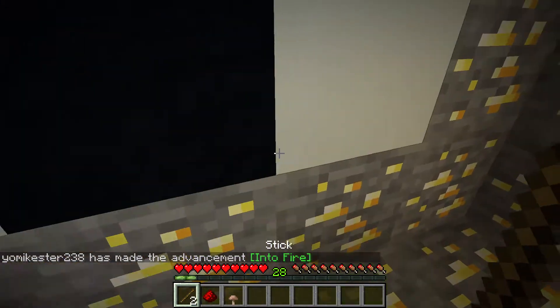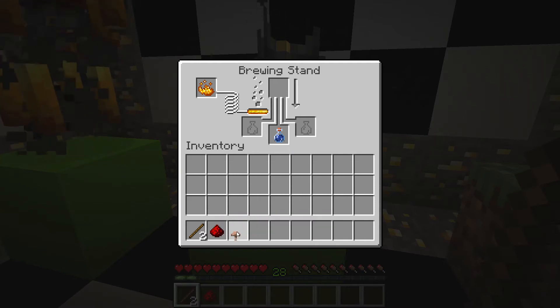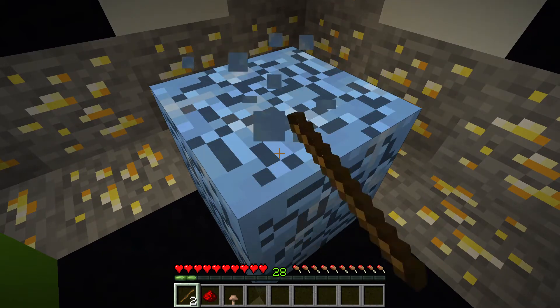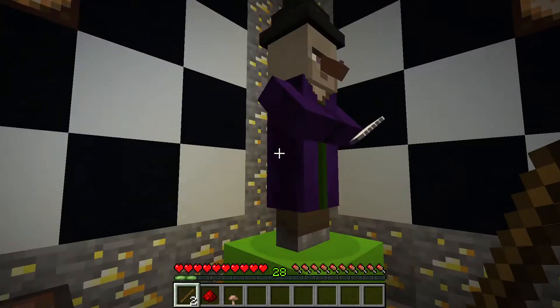We've got a witch right here, we'll kill him for some brown mushroom. Is this a bad time to say I don't know how to make the weakness potion? There's ice over here which I'll break — and that did nothing. I should not have done that. So weakness potion — let's just keep hitting the witch and see what we get.